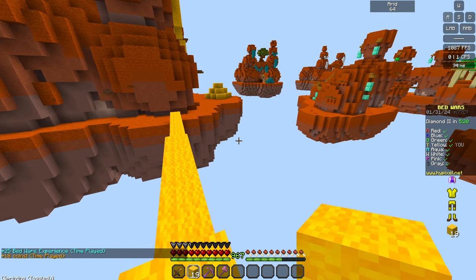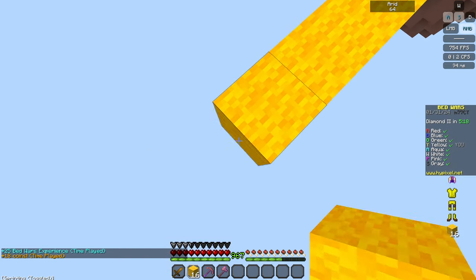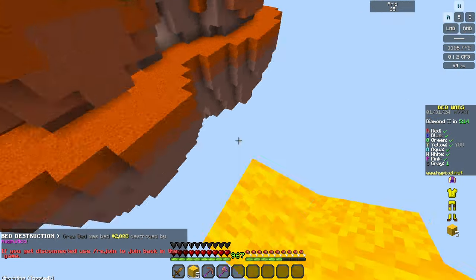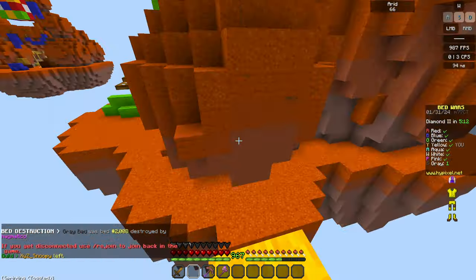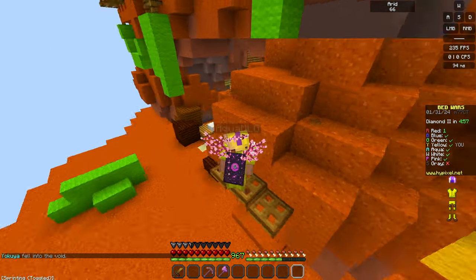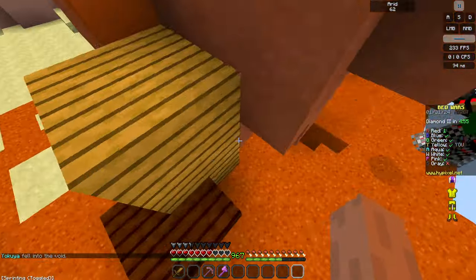I need to take out my first rush, which I don't think is normally that way on this map. I don't know why I'm going this way — maybe they'll go this way too. I don't have many blocks, so yeah. They are crouching but I don't have shears, so... oh, they hit me there.